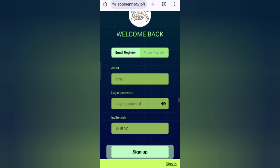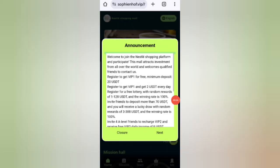First, click on the description link and you will find the website. On the sign-up page, enter your email, then your login password, then enter my invite code, and click on sign up. After signing up, you will see this interface where you can see the latest announcements of the website.